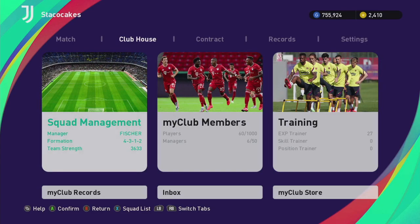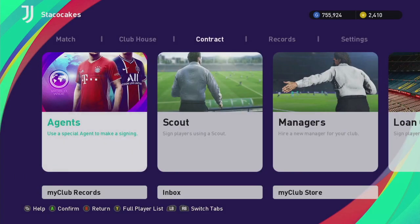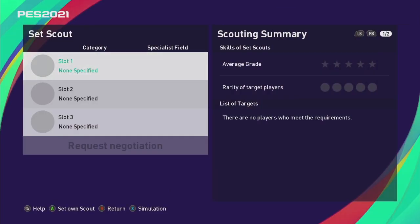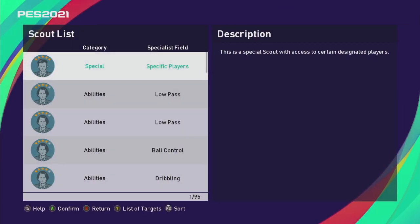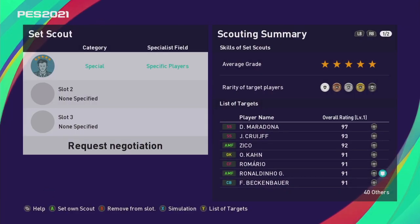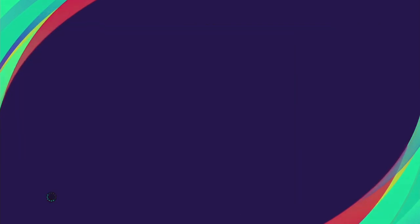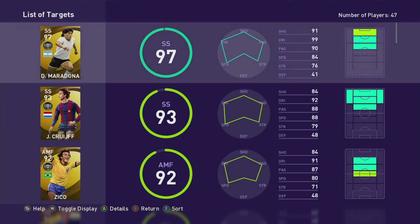I already claimed mine - let's go check it out. You go into Scout, not Agent. Go to Scout, Sign Player, and it'll be the first scout you have. There will be a five-star scout. It says 'specific players' and you can hit the List of Target button to kind of see who's in here - I'll go through the list while talking.